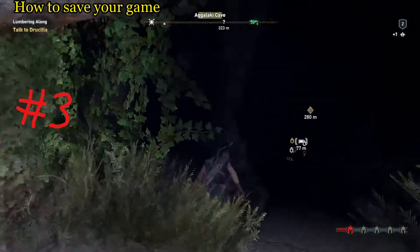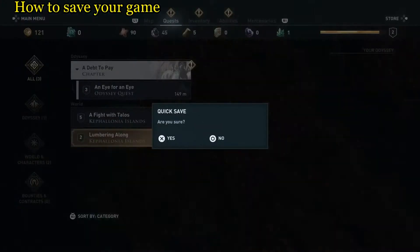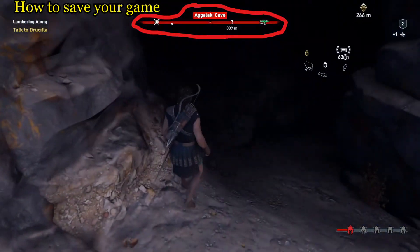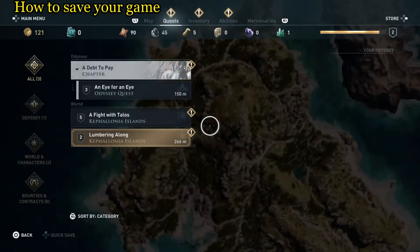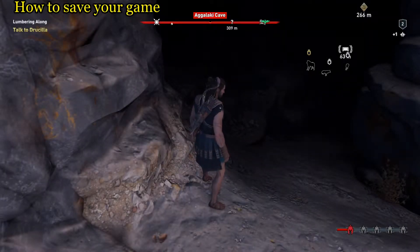Caves are another place you cannot quick save. When it's yellow, we're going to quick save right before we go in this cave — quick save, yes we're sure. We cross the line and it's red now. We're going to try to quick save and see if that works — no such luck, there's no quick save available.